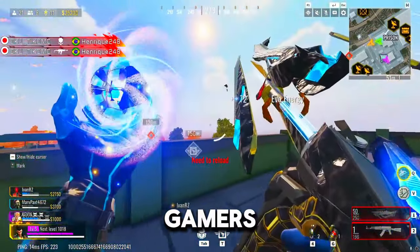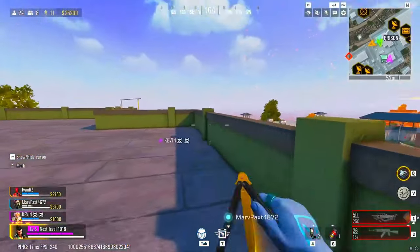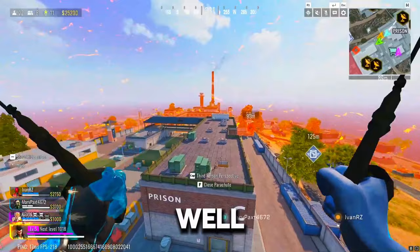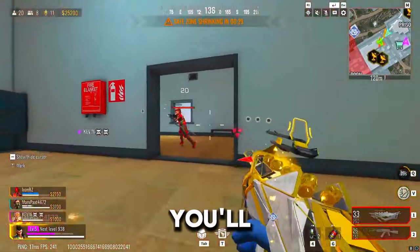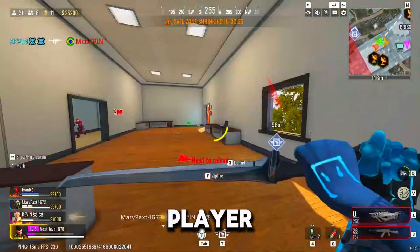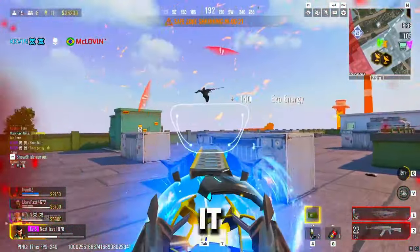Hey there, fellow gamers. Ever feel like you couldn't hit the broad side of a barn? Or maybe you're the king of hitting walls instead of enemies. Well, today's your lucky day because we're gonna fix that aim of yours. By the end of this video, you'll be landing headshots like a pro, or at least like a decent player. So buckle up, grab some snacks, and let's get right into it.